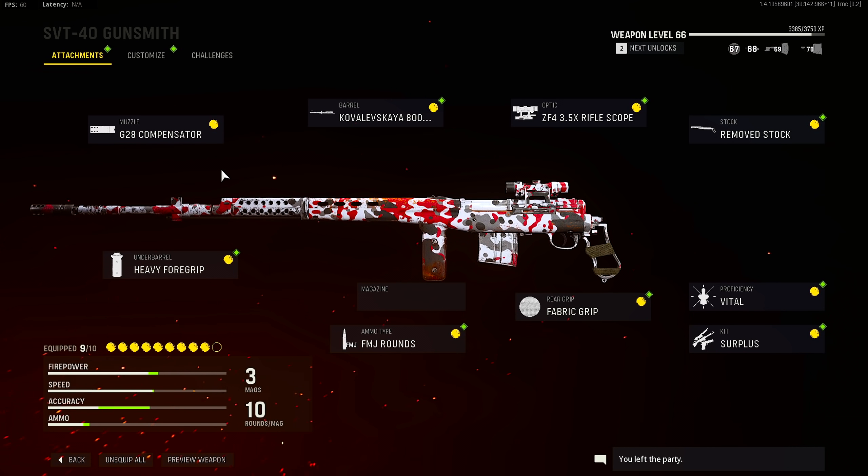I thought for today's video we would try out the SVT-40. It's a marksman rifle, however you can literally turn it into a sniper rifle. And to be quite honest, this gun is actually better than the actual sniper rifles in the game — pretty much a semi-automatic sniper rifle. It's just absolutely insane. In order to make it a one shot, you really need to get all of the attachments, so unfortunately you are going to probably have to level up the gun — at least until level 64 — for it to be a very consistent one-shot gun. Once you get to weapon level 64, this thing is insane. We are using the G28 compensator.